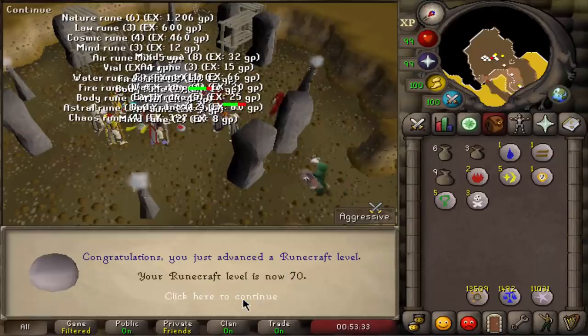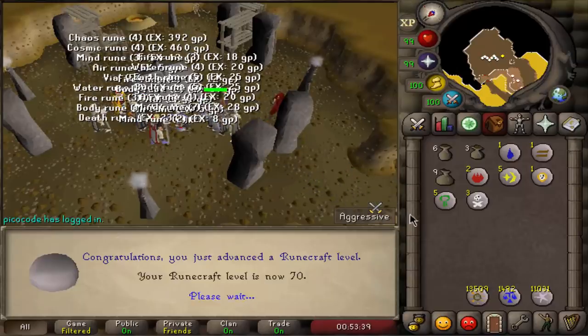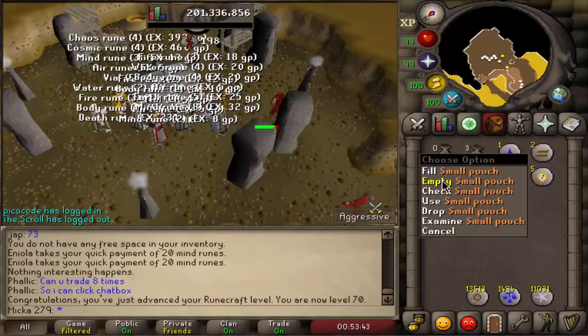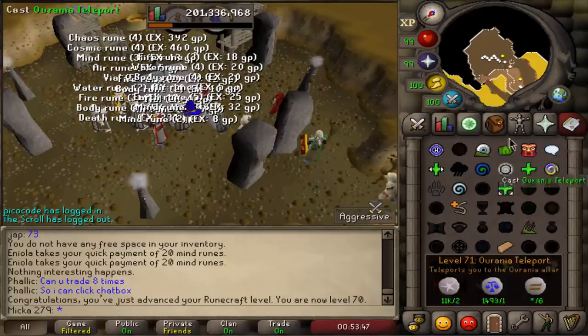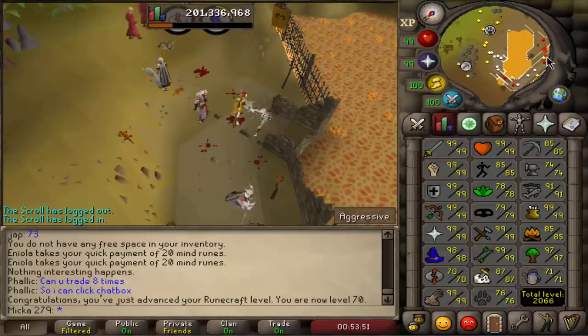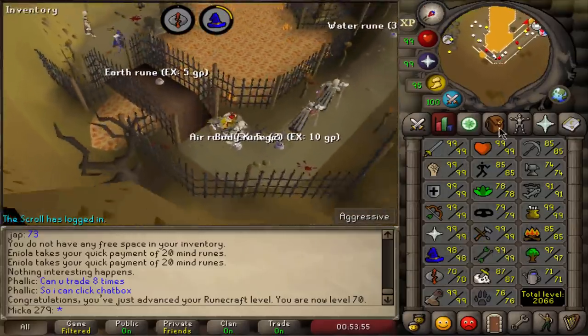There we go, just got ourselves 70 runecrafting on my main. I'm slowly working towards all the achievement diaries on this account as well, just cause, why not? I eventually wanna max both of my accounts. Just doing some runecrafting — need 77, then I can do the fast method. I personally hate doing runecrafting twice cause I already did that on my Ironman, but I guess I can do it on the side, it's not that bad.